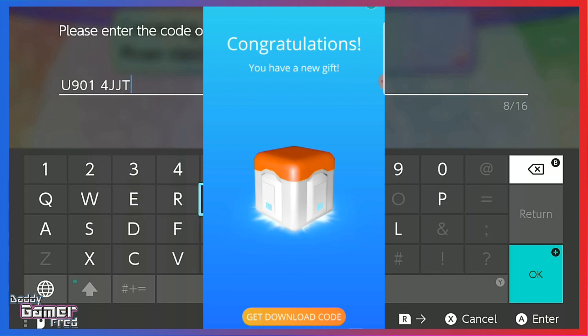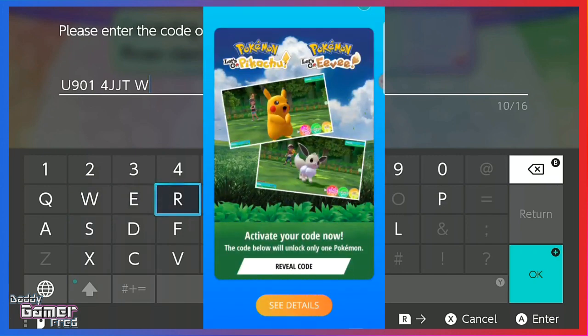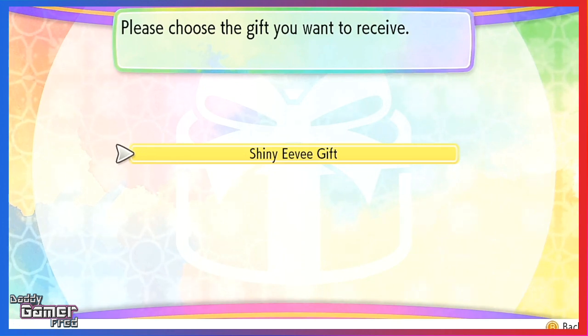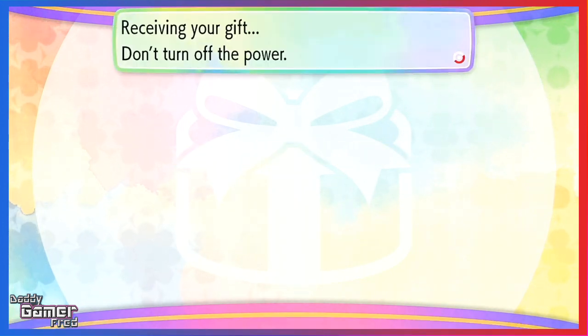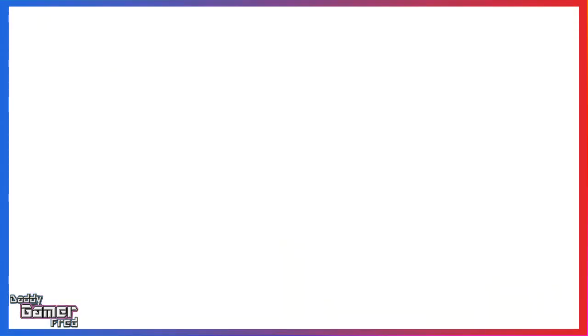The code will be shown on screen. On your Nintendo Switch, with your copy of Pokémon Let's Go Pikachu or Let's Go Eevee, go to the start menu, click Communicate, then Mystery Gift, then Get with Code, and enter the code. Note that you need internet access on your Switch, but you do not need a Nintendo Online subscription. Once you enter the code correctly, you'll be gifted the shiny Eevee or shiny Pikachu in a red event ball.